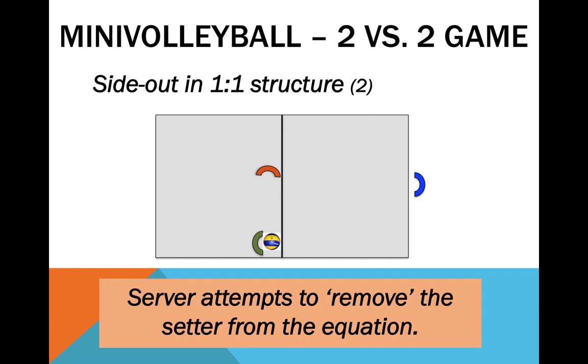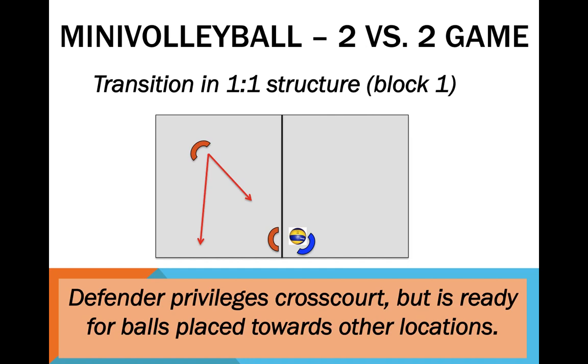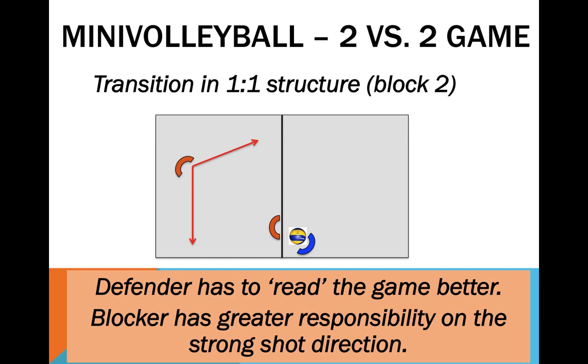Moving on to transition or counter-attack. The O2 structure is good for counter-attacking against teams that are poor in net actions, not having a menacing attack. In most cases, however, transition will be potentiated by a 1-1 structure. We now have to define if the block is going to take the parallel shot — block 1 — or the cross-court shot — block 2. The defenders must better read the game, namely the attackers' cues, in order to anticipate and be able to defend such a wide space.